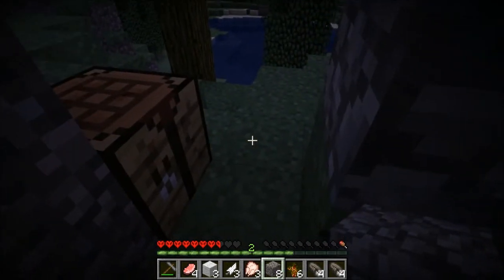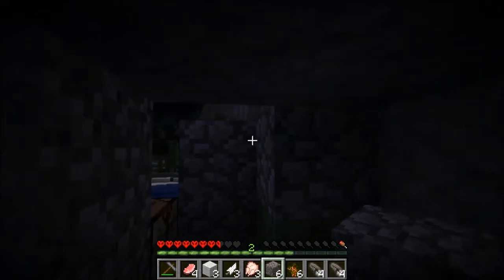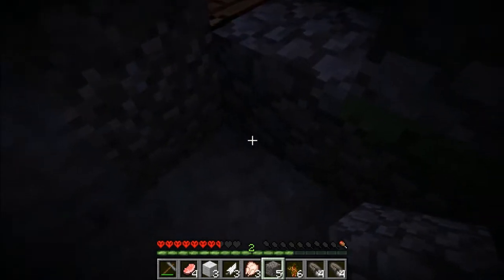If I put cobblestone right there it falls, just like that. That's fine for now because we wanted to block the entrance.